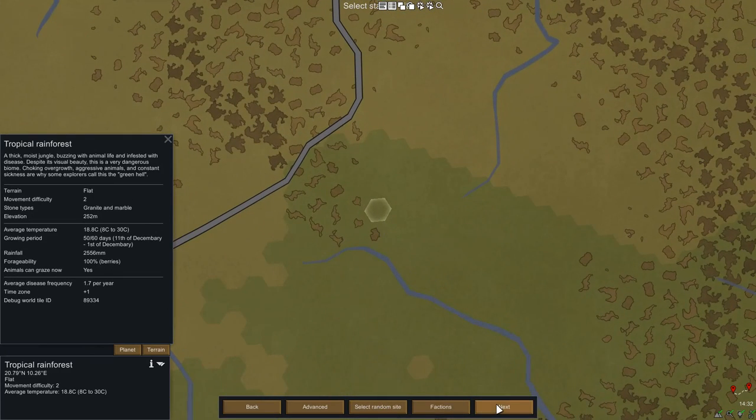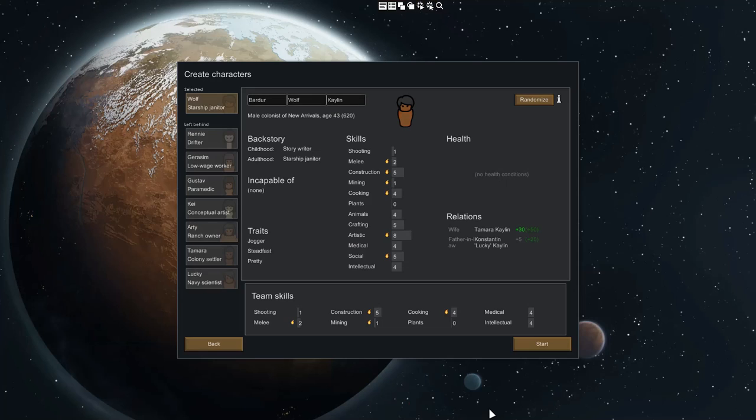That's actually pretty good. Tropical Rainforest means we don't have to worry about the cold too much. And there's nothing they're incapable of, so I'm just going to leave that — that's actually pretty good traits. Construction's okay and they're not dumb, so it should be pretty sweet with that.